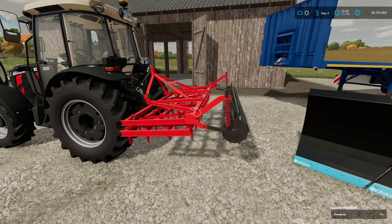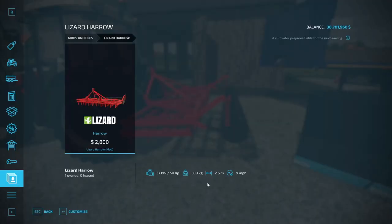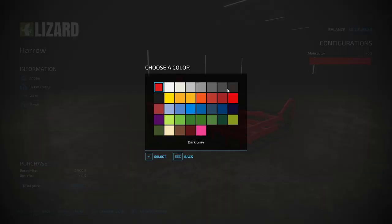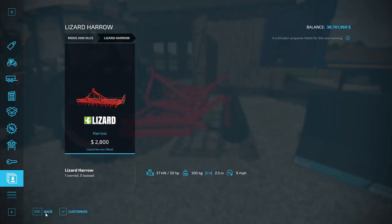Now let's take a look at the power harrow — the Lizard Harrow by EY Modding. It's a 2.5-meter harrow costing $2,800, requires 50 horsepower, with a working width of 2.5 meters. Manufacturer is Lizard, in the cultivators category. It weighs 500 kilograms, operates at 9 mph while working, and you can change its color to any color you want. Pretty simple, but it's a new harrow if you've been looking for one.